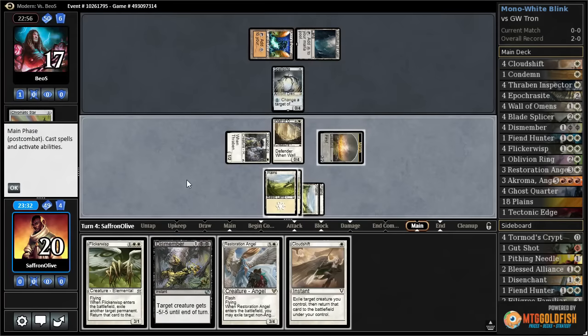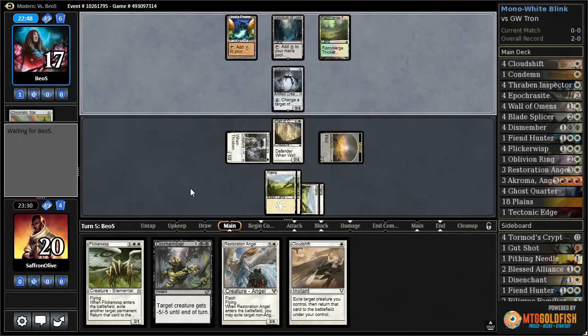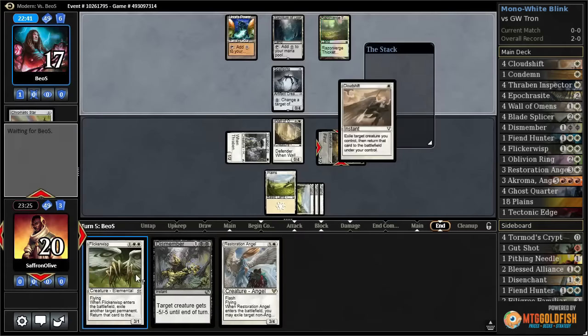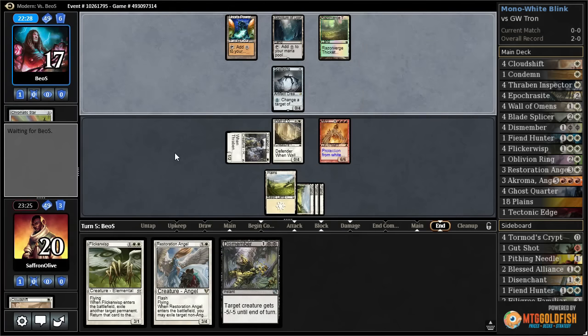Let's crack a clue and then Cloud Shift, because that only targets creatures we control. Get another Plains, pass the turn. So we can Cloud Shift — opponent draws green mana, that might help them find lands. Let's Cloud Shift — what's behind door number one?